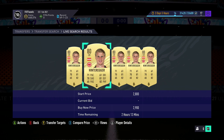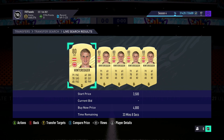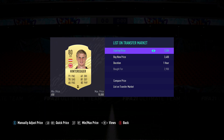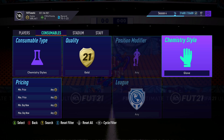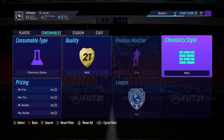Bear in mind, some chem styles cross over into other positions. For example, the anchor chem style can work on a center defensive mid or center mid in a defensive role, but you wouldn't use it on a striker — no one would buy it. The best suggestion is to understand the chem styles and use your judgment. If it benefits the type of position you're looking at, then search it up.